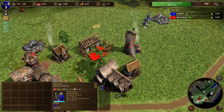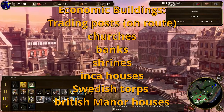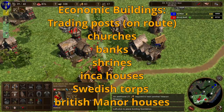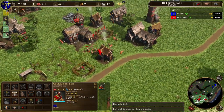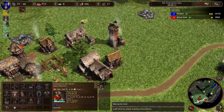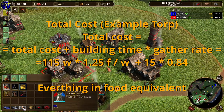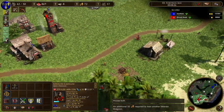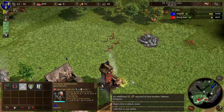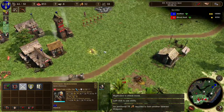Now to the second part: how long does it take for economic buildings to break even? I will look at trading posts, churches, banks, shrines, Inca houses, torps, and British manor houses. Most buildings can only be built by villagers, so I have to account for the time they spend building rather than gathering. The total food equivalent cost for a building is therefore its wood cost plus the building time multiplied by the villager gather rate. Shrines and trading posts can be built by explorers, so you don't lose villager-seconds building them.